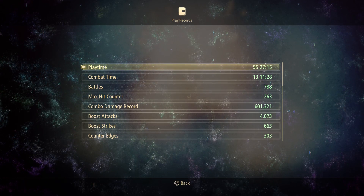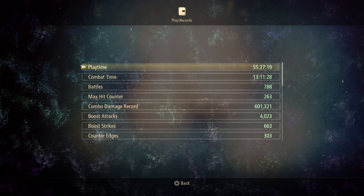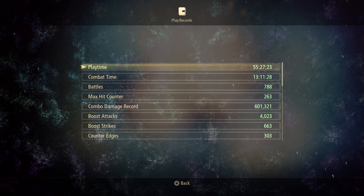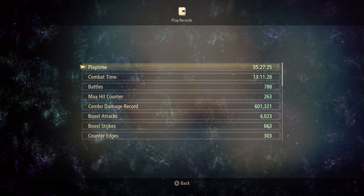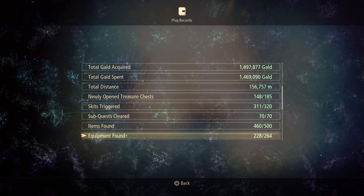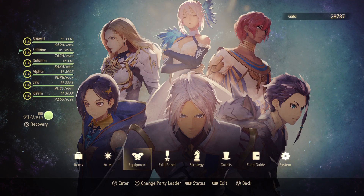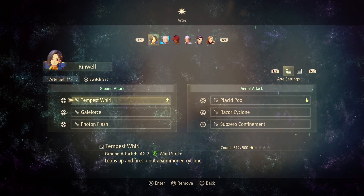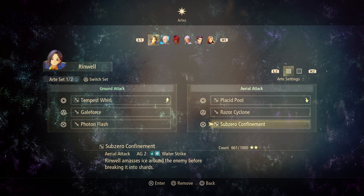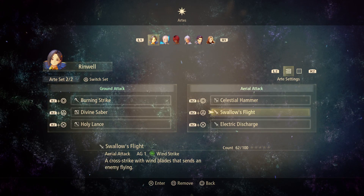It depends on how good you are, because the bosses are tough. There are strategies you need to implement if you want to beat the higher level bosses when you're still low level and speedrunning the platinum. My tip is to use the ring, jump into the air, and spam Sub-Zero Confinement spells.